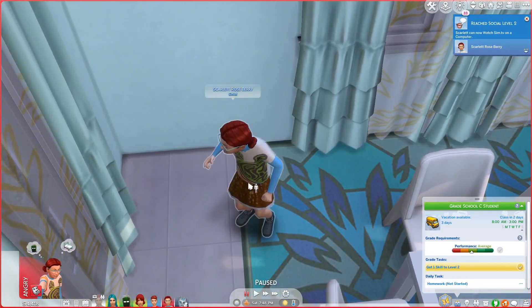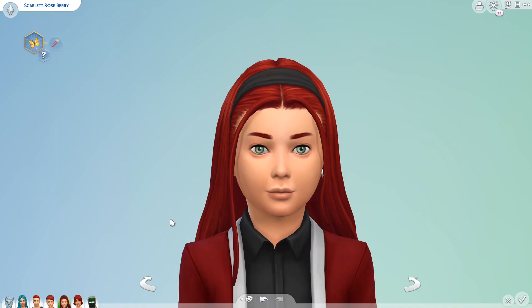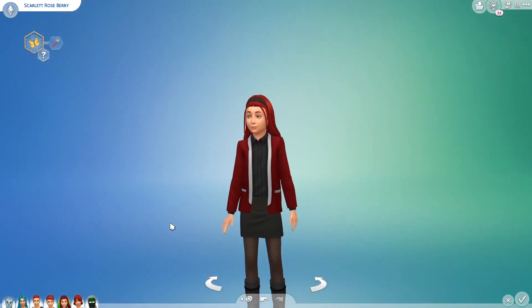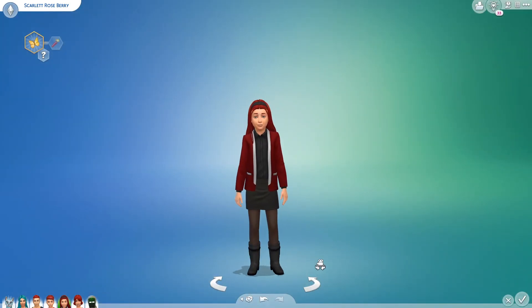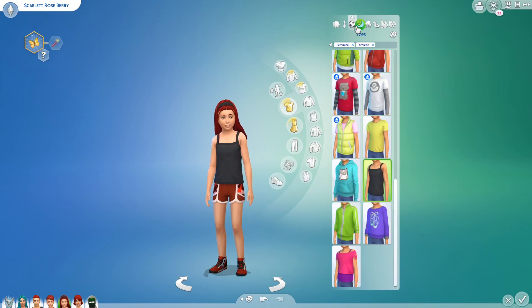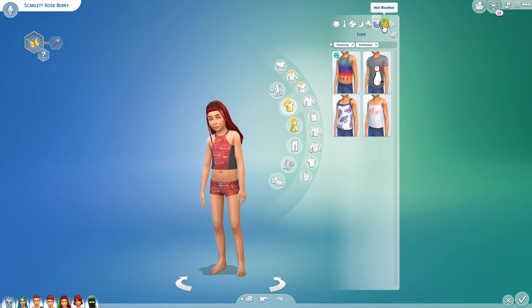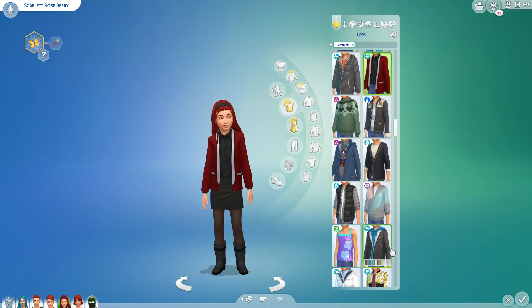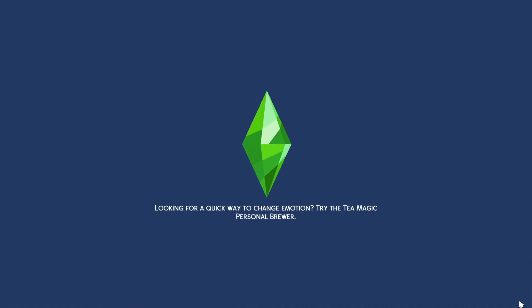I'm going to jump into Create-A-Sim real quick and give her a makeover. This is Scarlett Roseberry, the heir to our third generation. This is what she looks like as a child — I went for preppy vibes because she is going to be the future president. I am a little disappointed because I did make sure all of her skills were at least a level 3, and the game did not give me the happy toddler trait. But at least she does have a lot of skills that transferred over from when she was a toddler.